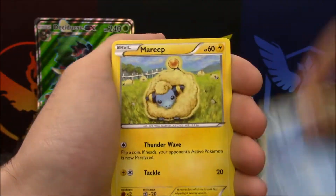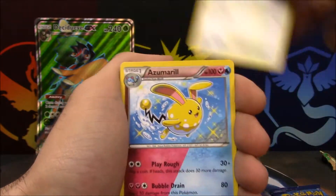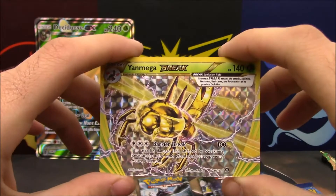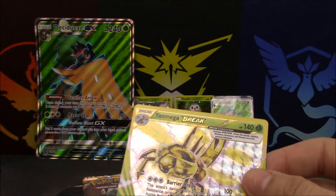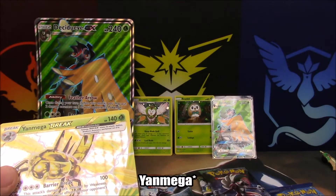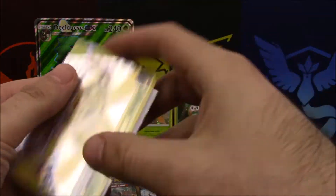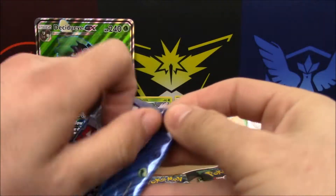We start with Meowth, Mantine, Mareep, Yanma, Chimchar, Skiploom, Fletchinder, Azumarill — and we have a Yanmega BREAK to start off the box, which is absolutely amazing! We also have a Hoopa, which I'm hearing is still playable. Anyone who plays TCG, let me know. Yanmega goes in a sleeve because all ultra rares deserve sleeves — what a great way to start!